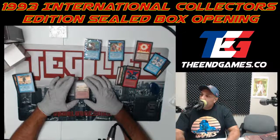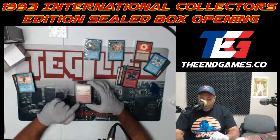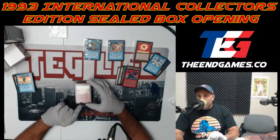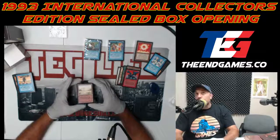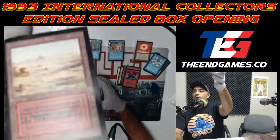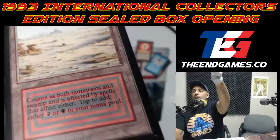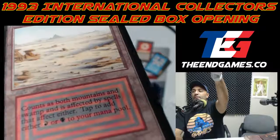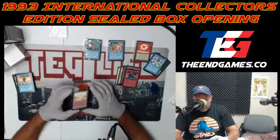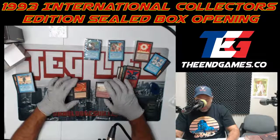Badlands looks as good as ever! One thing that really stood out to me — all the skulls had that dripping ink stripe that comes down from them. Can you see that little line of black ink coming down? All of the black cards have that — Sinkholes definitely show it a lot.